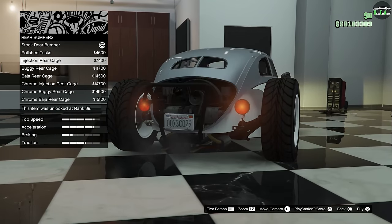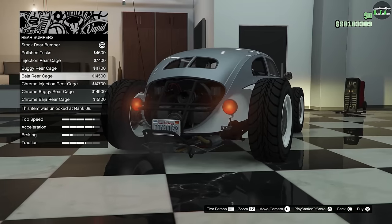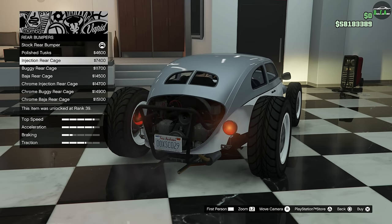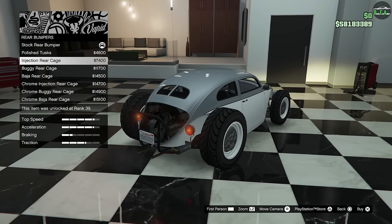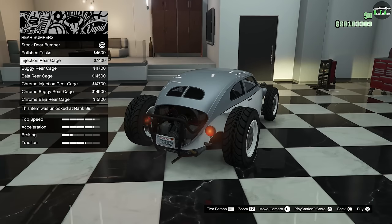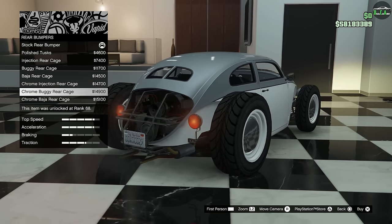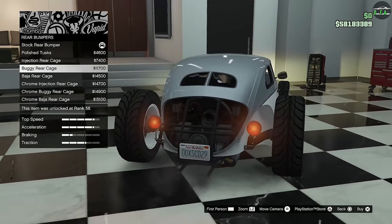For the rear, we have an injection rear cage — nice exposed look back there. Buggy rear cage. Baja — look at the little antenna there, a reference to the BF Injection. That does bring up a good point: this is extremely similar to the BF Injection we've had in the game since day one, but this is more of a rat rod custom variant, super low to the ground rather than an off-road one. I think the buggy rear cage looks a bit cleaner — we'll do that one.